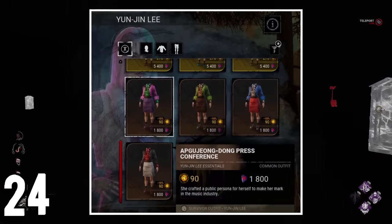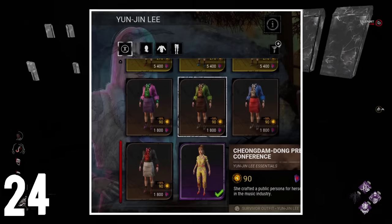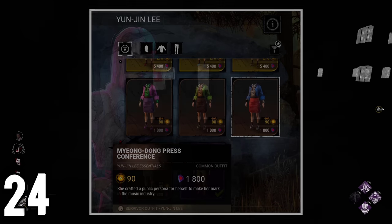Yunjin's default cosmetic bicolors all reference real world places in Gangnam Goo in South Korea.